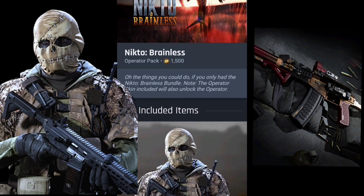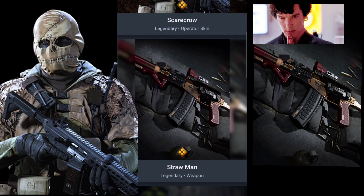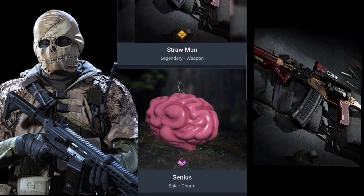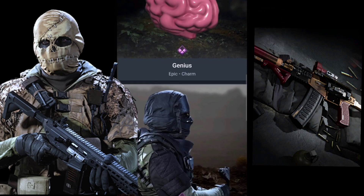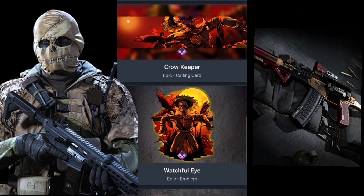Next we have a fan favorite — the Nikto Brainless bundle, or what I imagine people will start calling it, the Nikto Scarecrow skin. This bundle is 1500 COD Points and comes with a charm, an equipped voice line, a calling card called Crow Keeper, an emblem called Watchful Eye, and a spray.